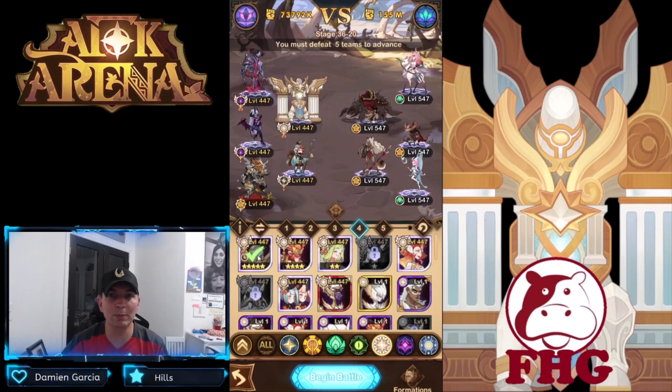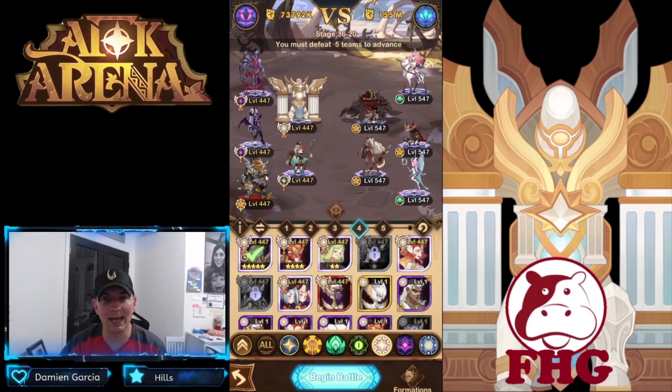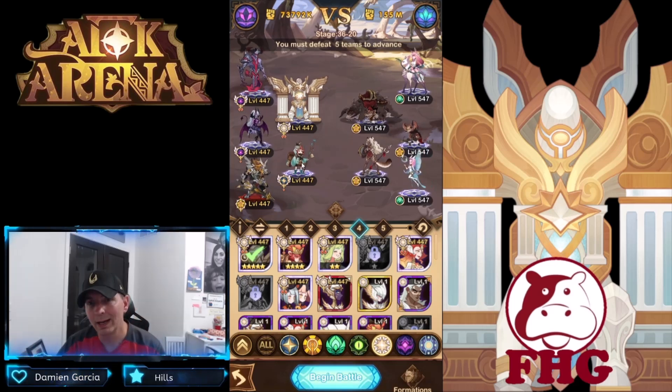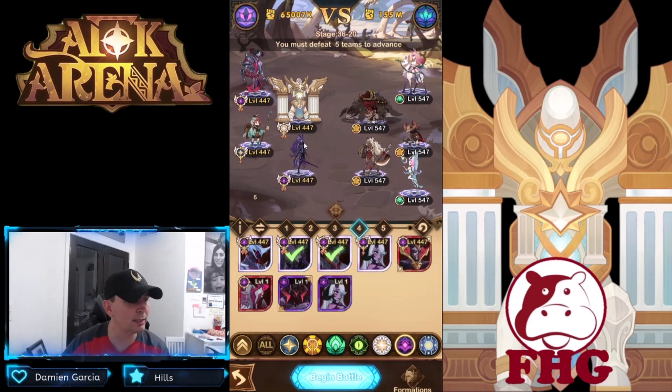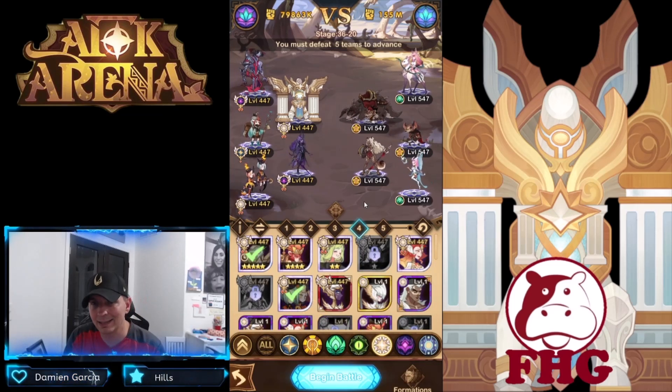Here we have the other team a lot of people have been looking at — running him with Lucretia because of the survivability. I have a couple of tough team comps we've looked at, and this one focuses on Lucretia paired with Titus. Then we have Aziz, Rowan, and the Twins for the super cycle. When it comes to Titus, he is super focused on energy — that's the key.